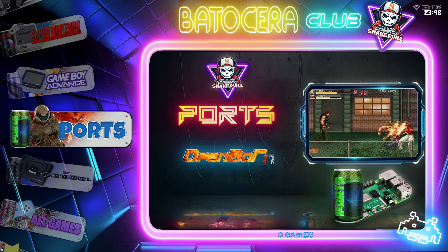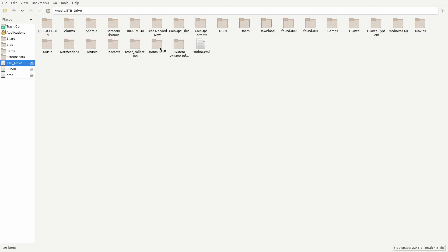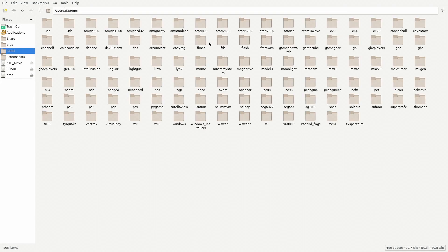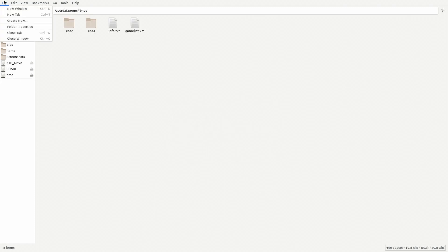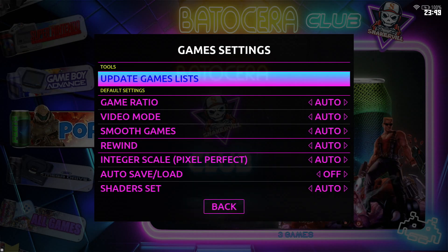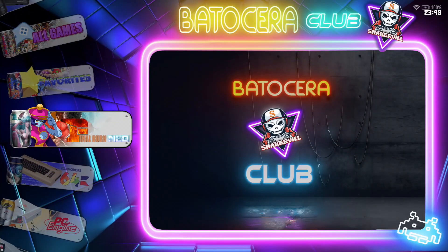So we're back in Batocera. Go ahead and press F1 on your keyboard, go into your portable hard drive, and copy all the files. Go into ROMs, go into FBNeo, and paste them there. Once done, press Start, go into Game Settings, select Update Game List, and confirm. Final Burn Neo should appear with 83 games.